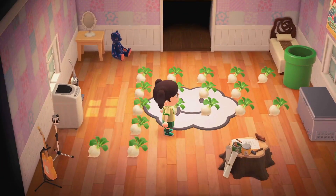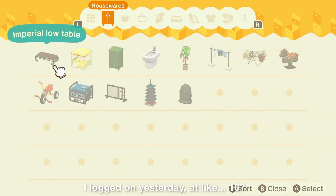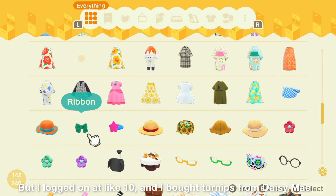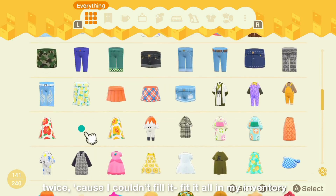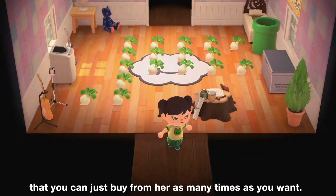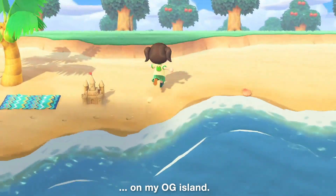As you can see, I have a lot of turnips — they're literally everywhere. I logged on yesterday at like 10, and I bought turnips from Daisy Mae twice because I couldn't fit it all in my inventory. Then I was going to go back for a third time, but she just went away — I couldn't find her. I thought you could just buy from her as many times as you want. Have they patched her disappearing after the second time? Because I'm pretty sure I've bought three times from her before on my OG island.